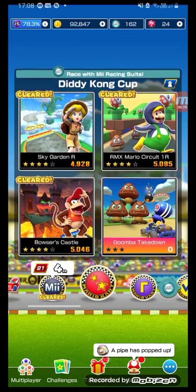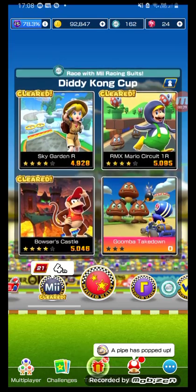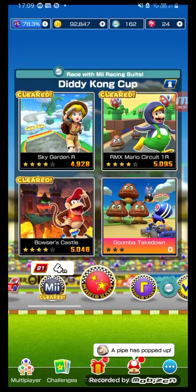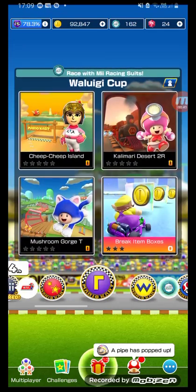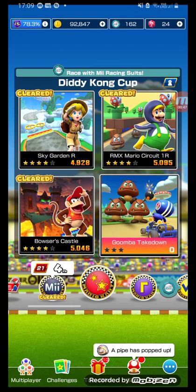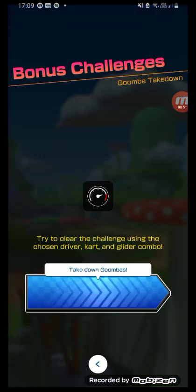So previously in Mario Kart Tour we played Mario Circuit and Bowser's Castle. Today we're gonna be playing Goomba Takedown - I hope that level is Sky Garden but it looks like Mushroom Gorge. Then we're gonna be playing Cheep Cheep Island, and then we might play Kalamari Desert if we finish those levels quickly in under five minutes.